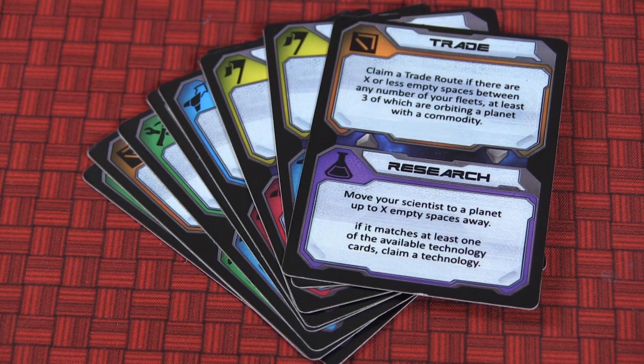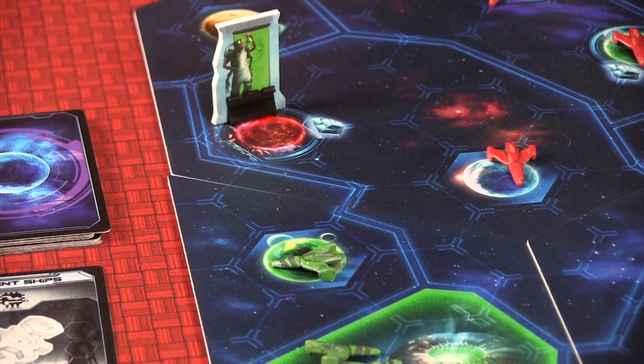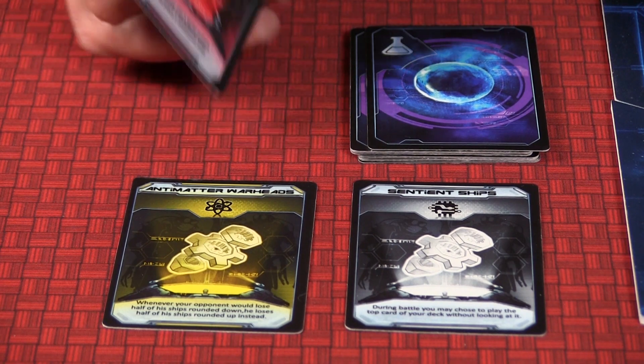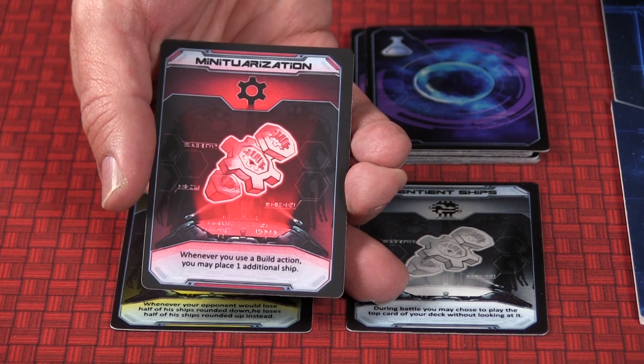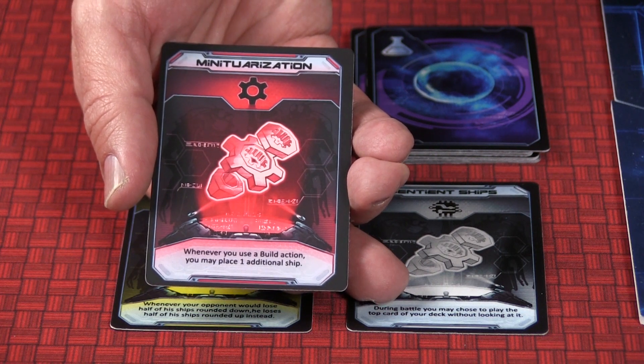The next type of action is research. Research allows you to take your scientist and move them across the galaxy to an available planet that does not have any enemy fleets. Once you move your scientist to a planet, you get to look at the technology cards, and if there's one available in that color — say landing on a red planet gets you a red technology — these give you special powers throughout the game, enhancing your abilities more and more as you move across. I did not utilize them as much as I should have.